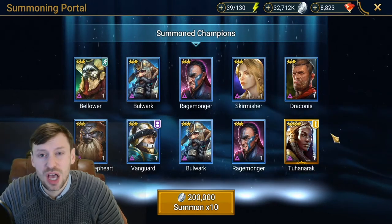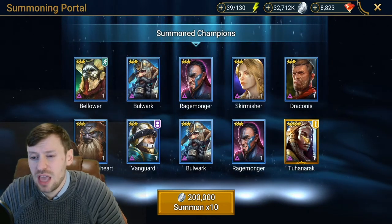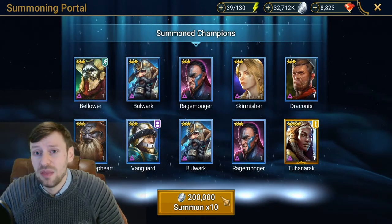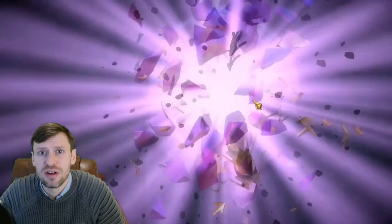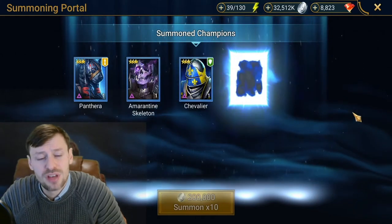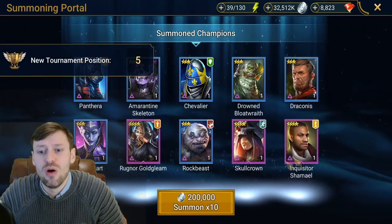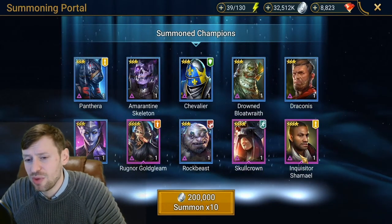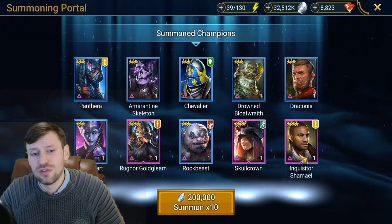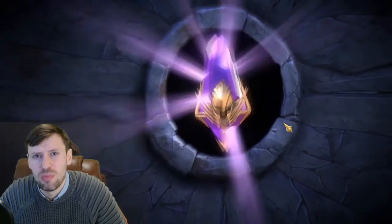Tuhanerak has an A1 that puts slow on enemies and puts a continuous heal on an ally. Her A2 has decrease attack and block debuffs, and then she spreads it across the enemies — she's very good for Hydra. Her passive removes debuffs, a bit like Doom Priest, but if they have a continuous heal on them she'll remove both. Oh, Skull Crown and Chamuel — this is my third Chamuel. I'm going to be leveling him for Hydra — he's an absolute carry for that.